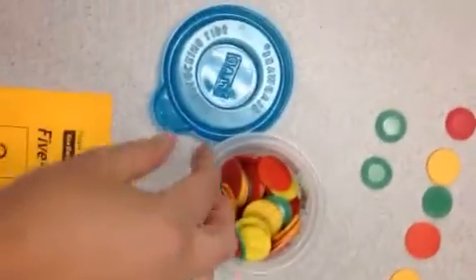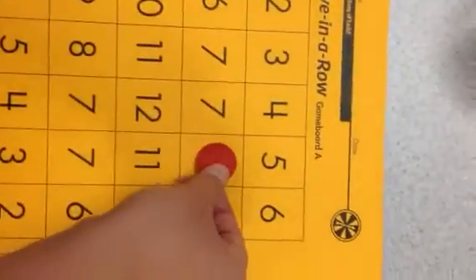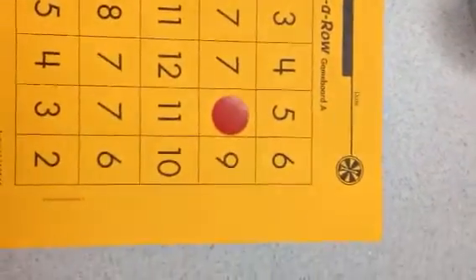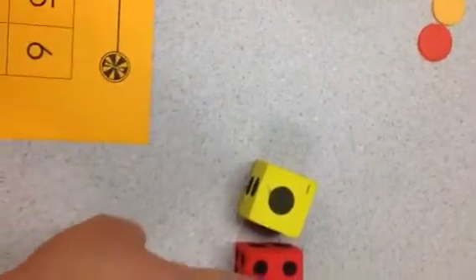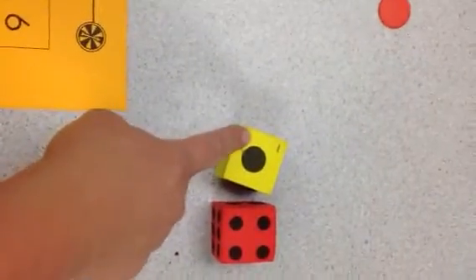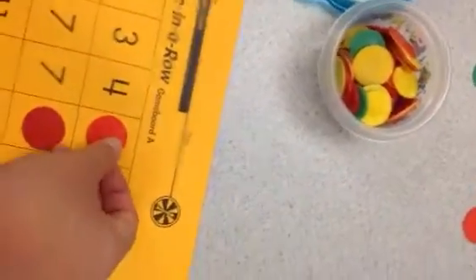Now I need to find a counter and the number eight on my game board. Here's one right here. The goal of this game is to get five in a row, just like the name. So I'll keep going — take my dice, roll them, and I have a four and a one. That's easy to count on. Four and one more is five, so I will take my counter, cover up a five, and I'm on my way to getting five in a row.